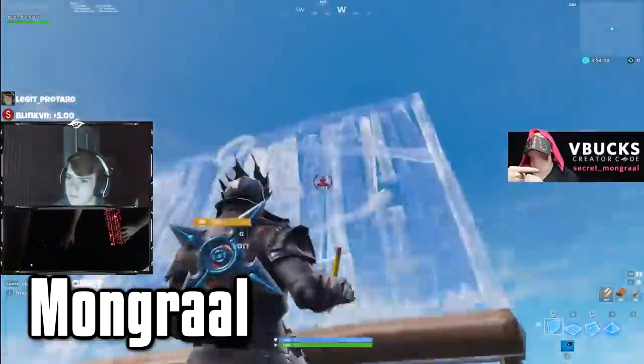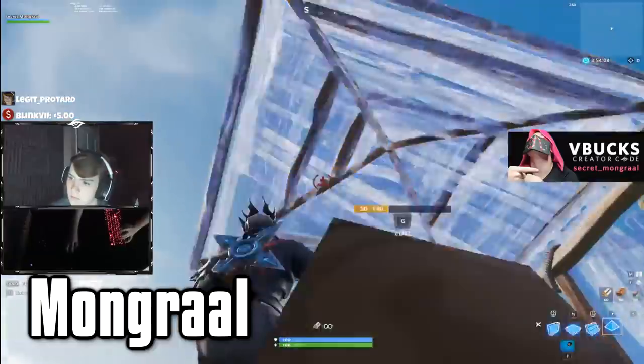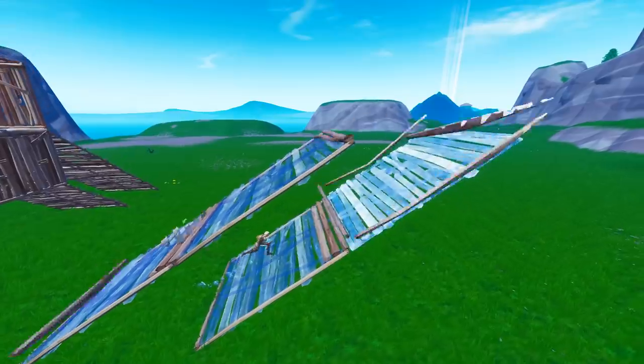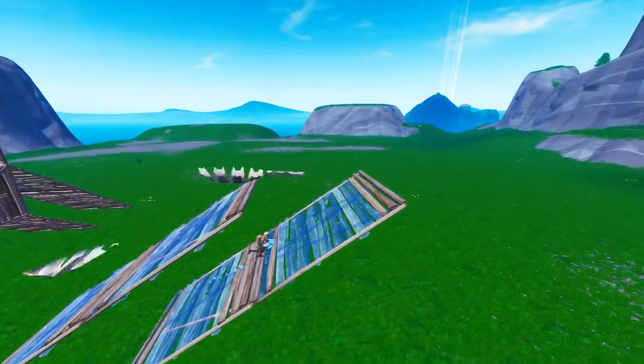In this clip we see Mongrel do it and he doesn't lose any momentum at all. Make sure you're jumping as you do the cone edit and place the cone, then land on a floor and ramp to help you build up and keep your momentum. The hardest part is just keeping your momentum and doing it as fast as possible, because if you do it slowly it's not that difficult but it's also not as effective and you won't be able to get high ground as easily.